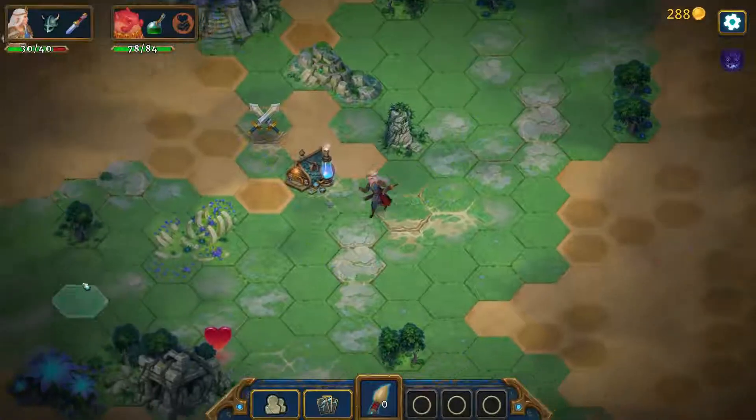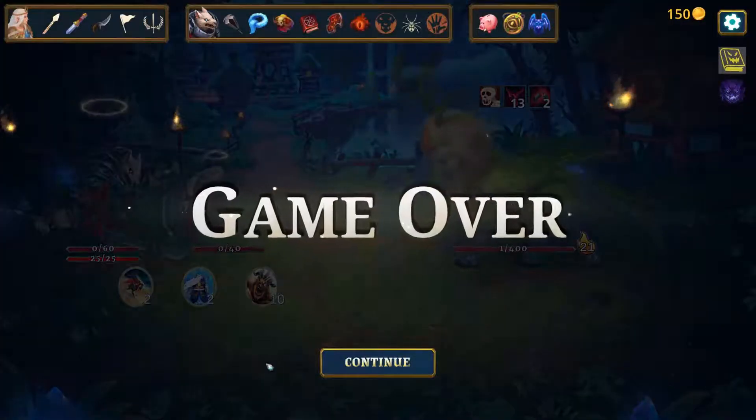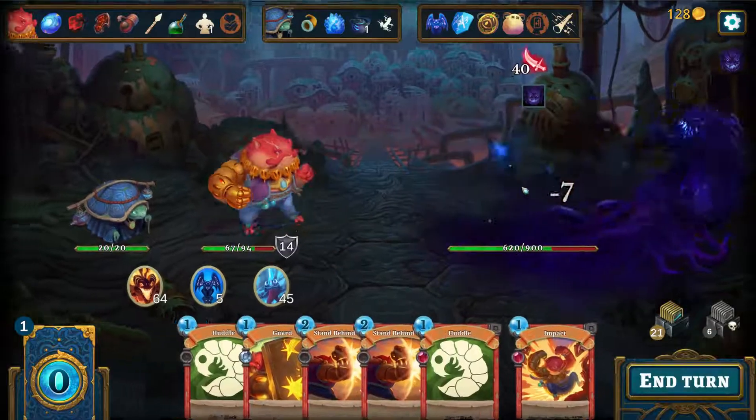Roguebook is an exciting mix of adventure and card games. Death is permanent, and content is randomly generated. Use your cards as weapons to defeat your enemies.